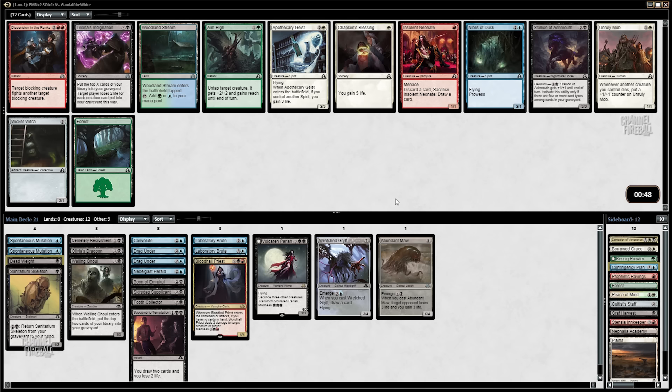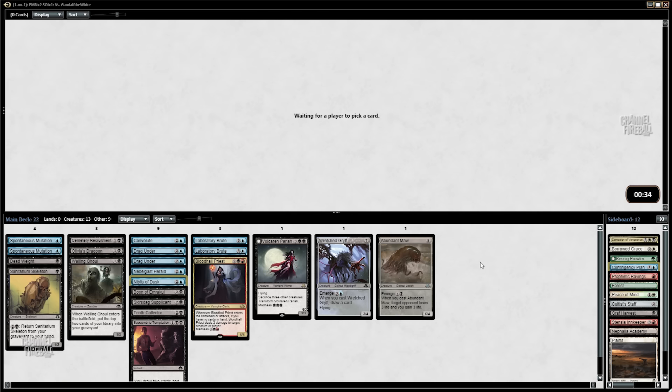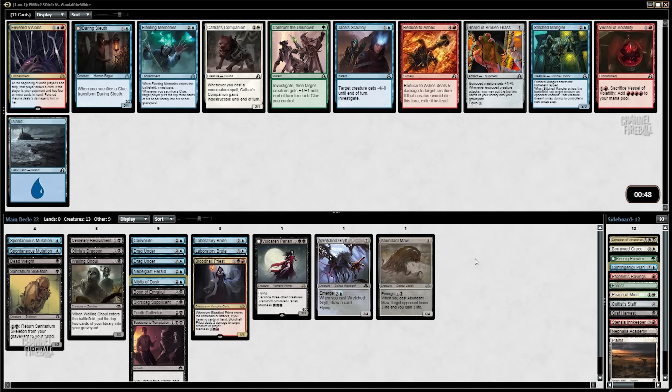Hold the Beanstalk is probably decent, but I'd rather just have a Tooth Collector — I think this card is really good. It just so often kills a creature right when it enters the battlefield. Take a Dead Weight out of this pack — card's great. Nibblis of Dusk or a Stallion? Take the Nibblis. I want another two-drop and another removal spell, and then I'm good.